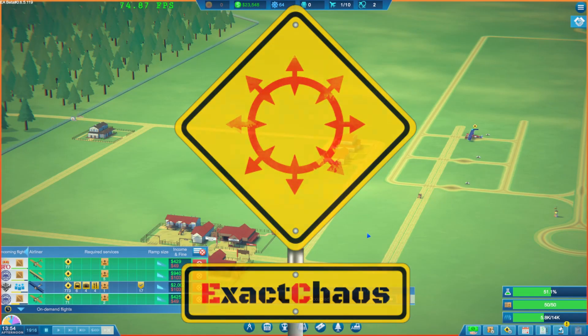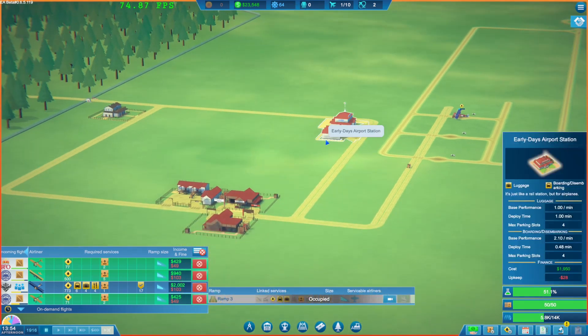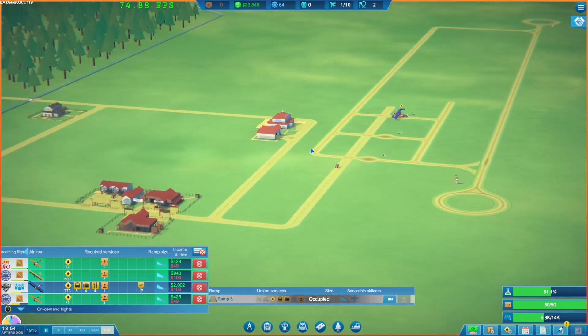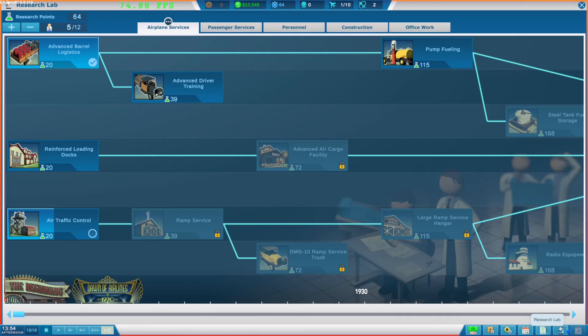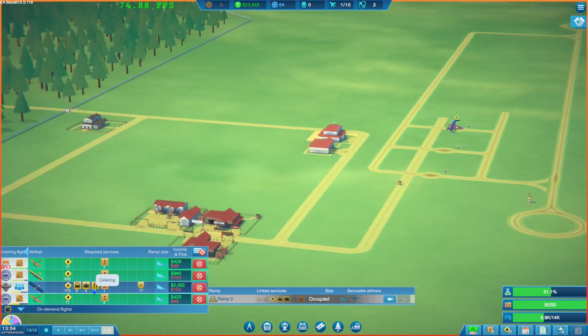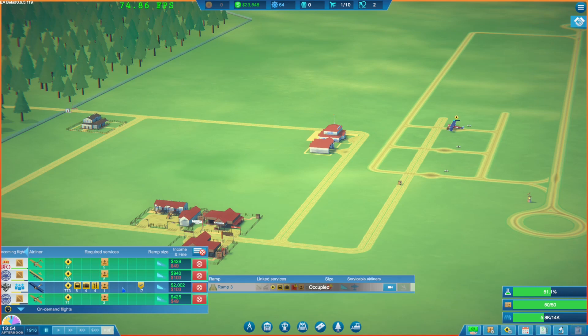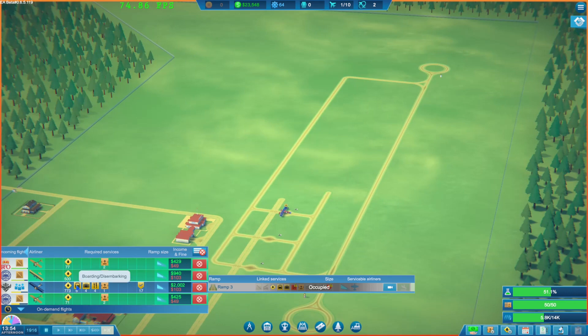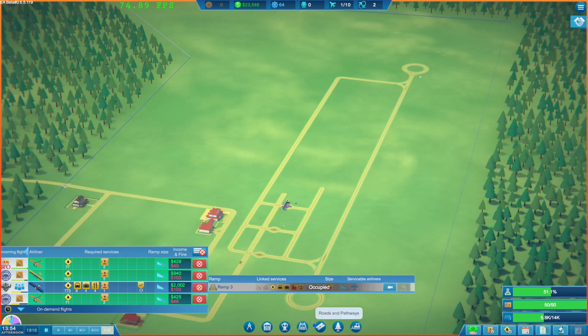Hi guys, I'm Exact Chaos and welcome back to another episode of SkyHaven. We're looking at the new December beta. We're busy doing research, and we have some scheduled flights coming in later. There's a passenger plane trying to come in, but we can't help it yet because we don't have the flight check ability available just yet.